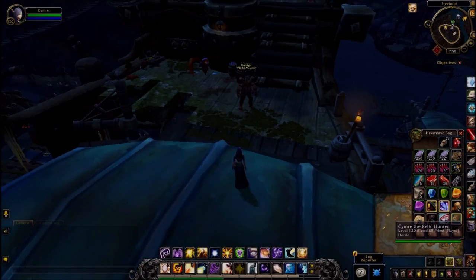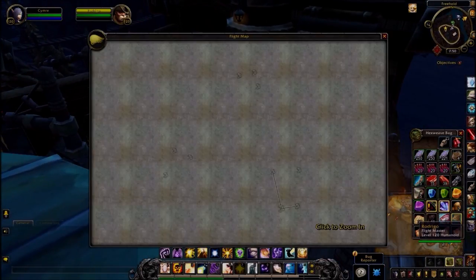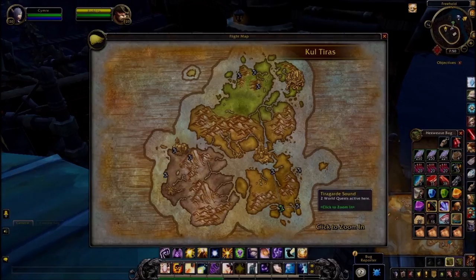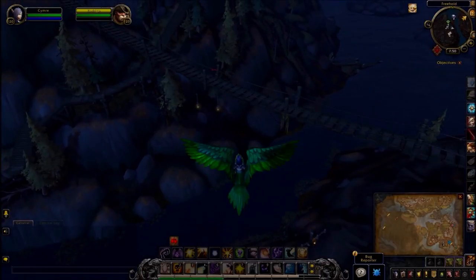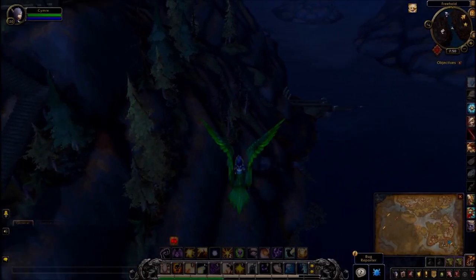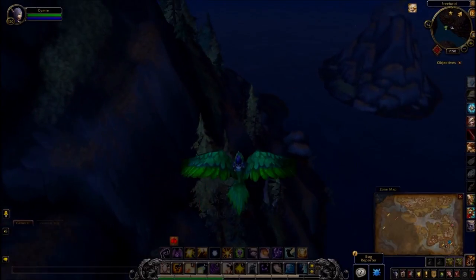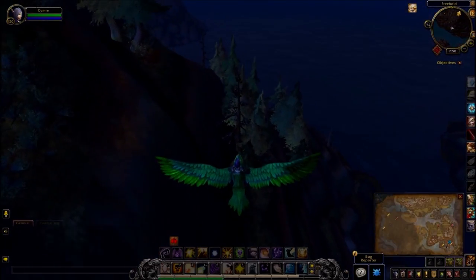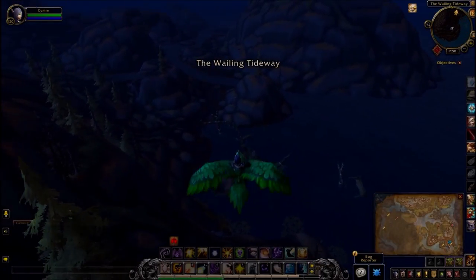In the middle of Freehold there's a flight master which you can easily run to. I think the easiest one out of these four will be the one close to Castaway Point — that will be the one for the Yellow treasure map, which is a hop, skip, and a jump from the flight path we're going to.